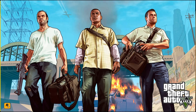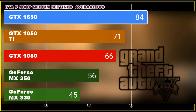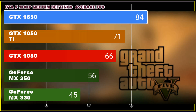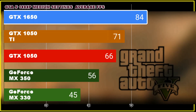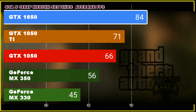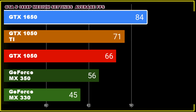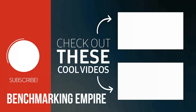Rockstar Games makes very well-optimized games like GTA V. This game can be played on any GPU, even weak or strong. We see that the GeForce MX330 scores about 45–50 FPS while the GTX 1650 scores about 90 FPS. That's a good result for Rockstar and GTA V.